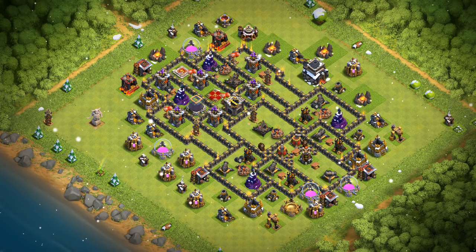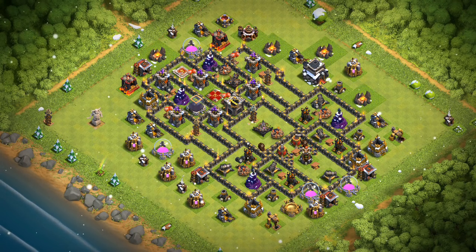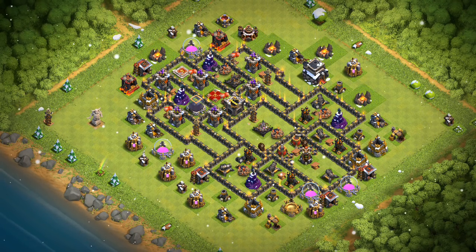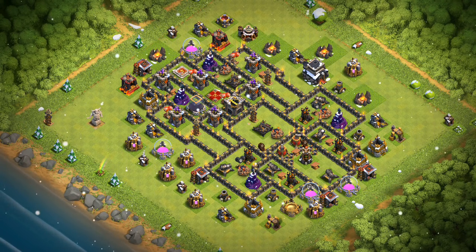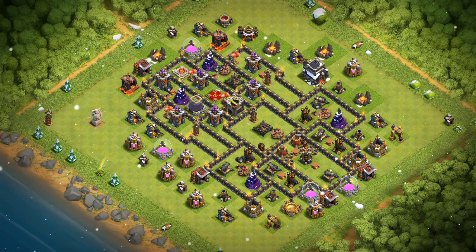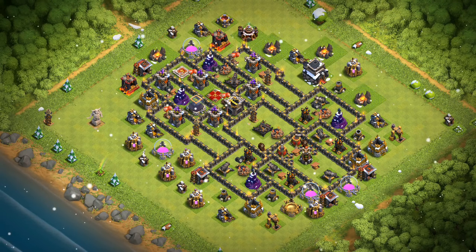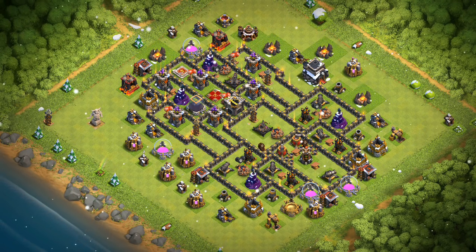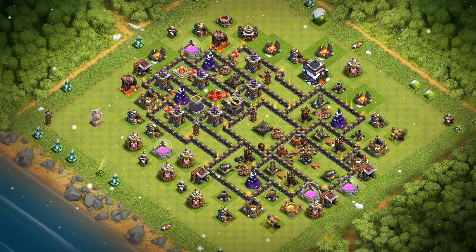For those of you Town Hall 9s out there, you guys have probably been getting hit by a lot of air attacks, specifically Laloon. It's probably the meta right now for Town Hall 9. We see hog attacks, we see witches, we see pekkas — a whole lot of variation, which is nice at Town Hall 9, but most of the attacks, probably about 40-50%, are still Laloon, which is way more than any other strategy we're seeing right now.